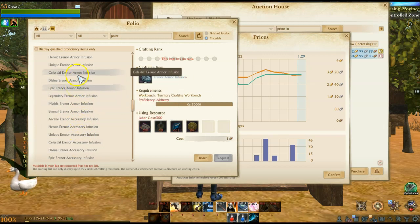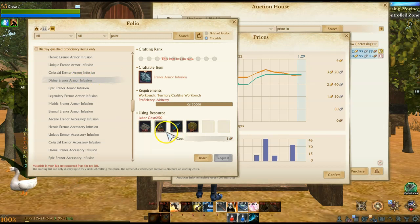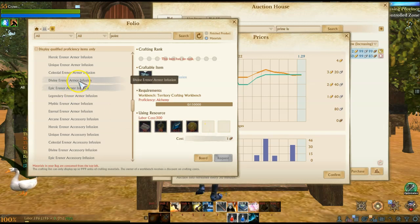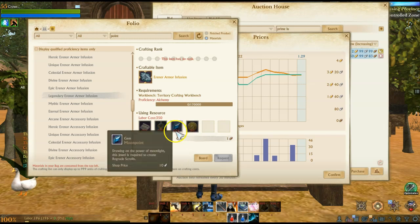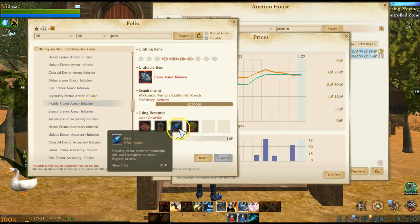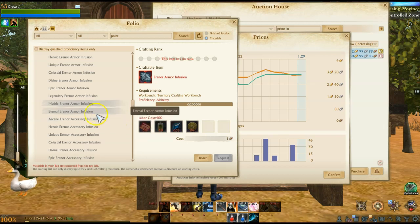The infusion cost goes up the higher your Aranor gear gets. At celestial it costs nine moon points, 15 small leaves, and 20 beautiful fabric. At divine it's 12 moon points, 20 small leaves, 25 beautiful fabric. At epic it's 17 moon points, soft stem pigment, and eight cloudstone fabric. You also need territory coins to do this — it's very, very expensive and gated behind territory coins. A legendary Aranor armor infusion requires 24 moon points, 20 soft stem pigments, and 15 cloudstone. At mythic, you need 35, eight scented petal pigments, and five blazing clouds fabric. An insane amount of moon points.